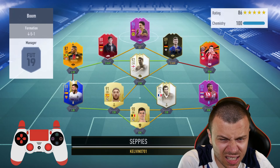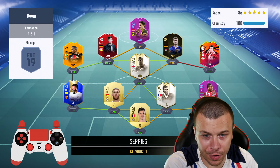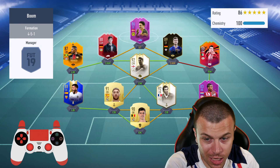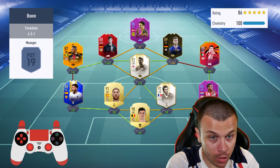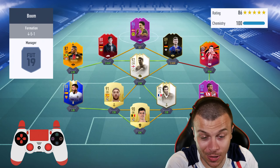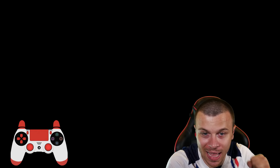Second upcoming opponent — he's gonna use Werner, Lozano, Gerrard 92, Ramos plus Blonde at the back. Obviously he's got a decent team guys, but for sure my team is much stronger. Let's go!